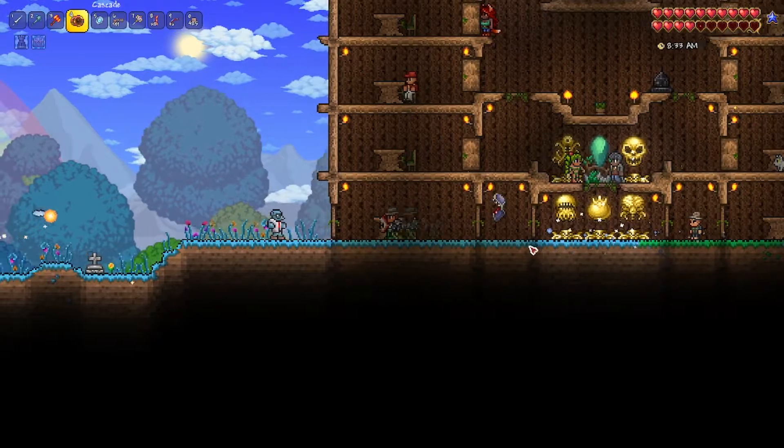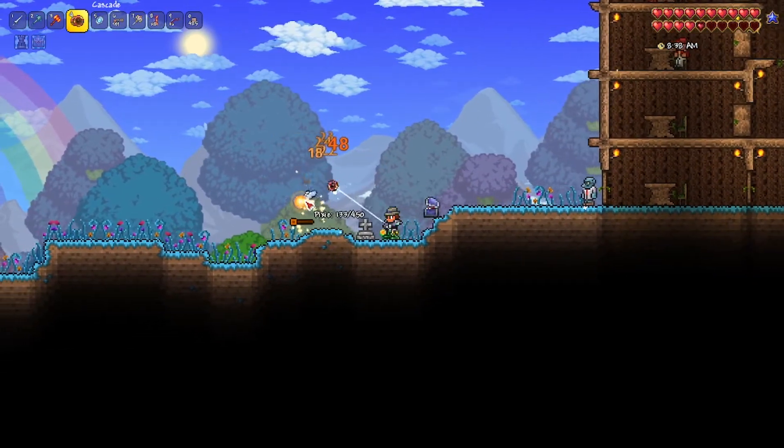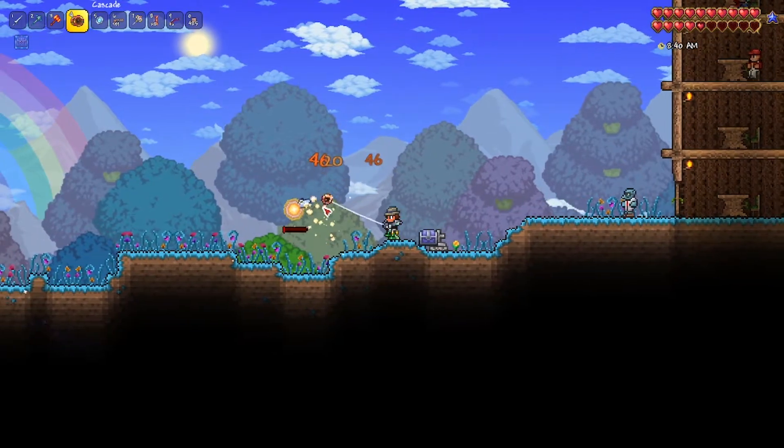So I'm gonna have to go smash some more demon altars - this is annoying, I do not want to do this. You hear that? It's annoying. And you see the Hallow has already infiltrated our base. I'm gonna try and get the Amarok quickly because this Cascade is not good enough.